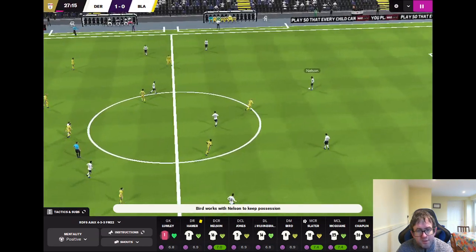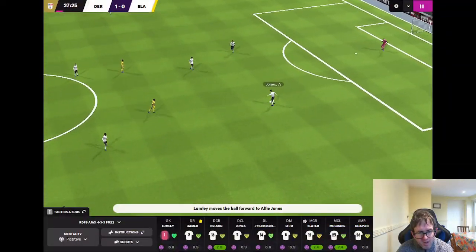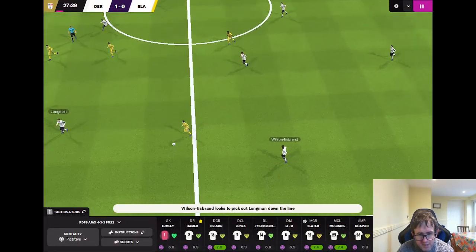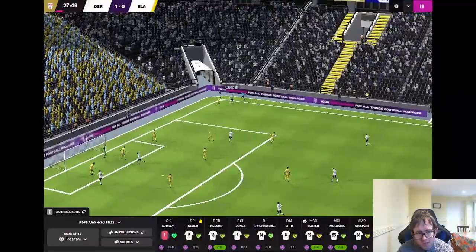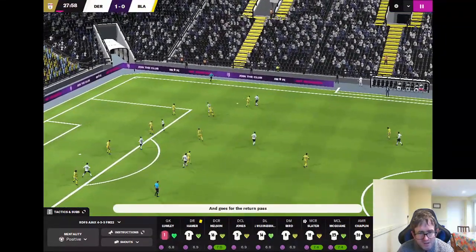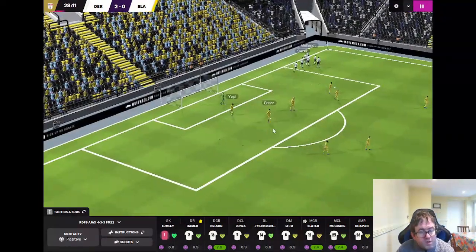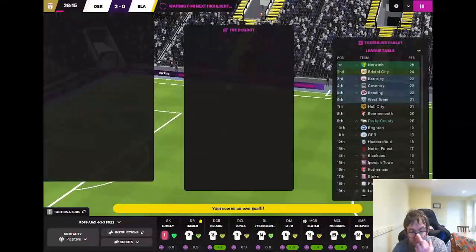Derby come again. Bird back to Nelson, Nelson into Slater, all the way back to the goalkeeper. Lumley gives it to Jones, Jones to Nelson, Nelson into Slater's feet, McGuane to Gellhart, Gellhart forced backwards, Bird goes left. Wilson-Esbrand, Slater again, down the line — Slater fires it across. If that's not a goal it's a penalty. Romeric Yaffe scores an own goal! It's Derby County 2, Blackburn Rovers 0.